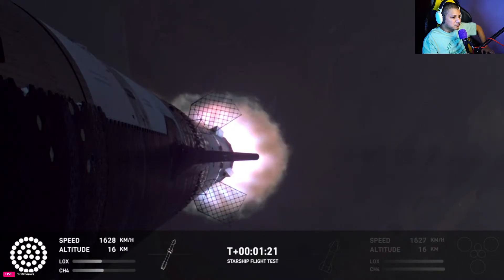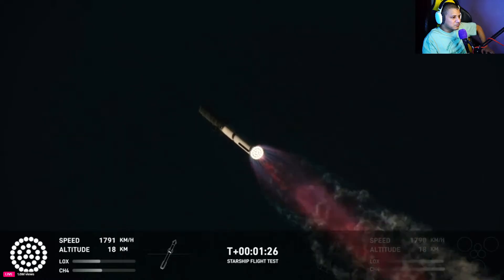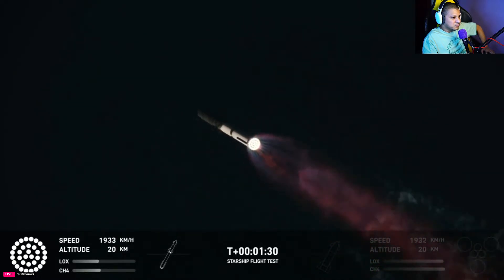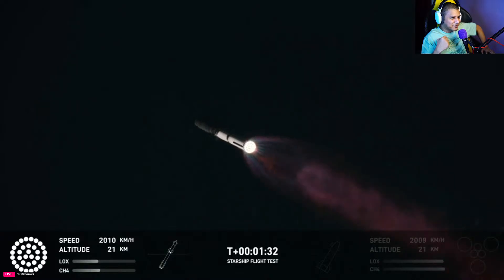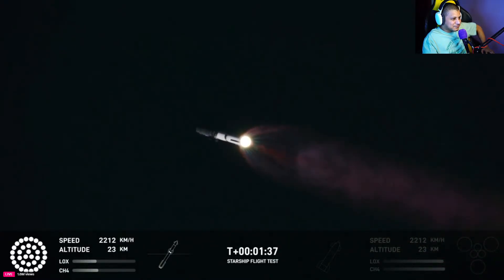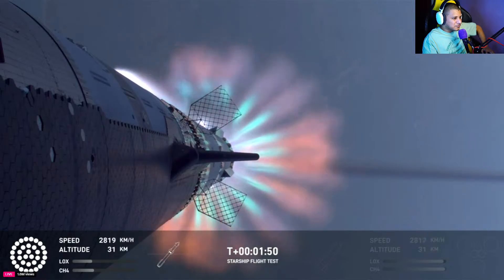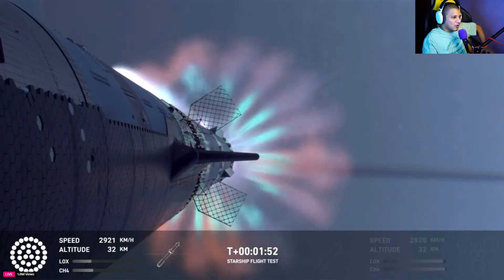Our next major milestone coming up is going to be hot staging. We're going to see the engines ignite on ship to push it away from the booster, and then the booster will land and we'll catch it. So hot staging is going to be the next thing coming up. First, we're going to see the booster's engines start to shut down.